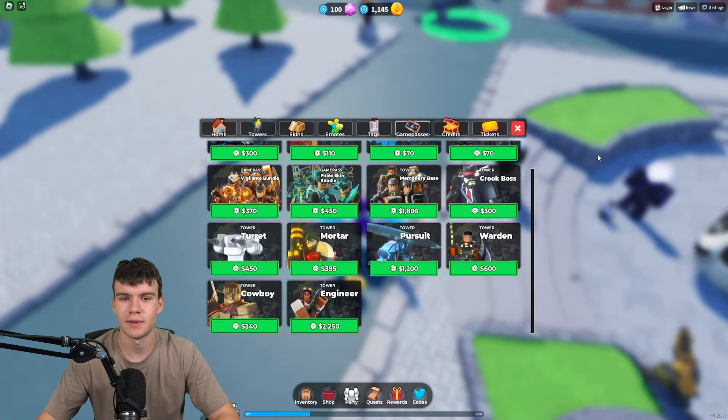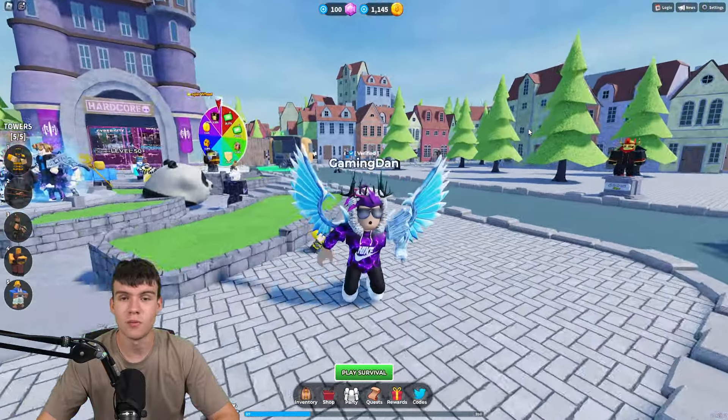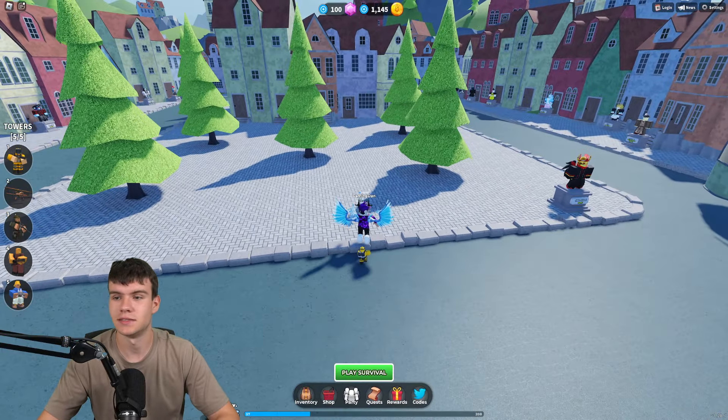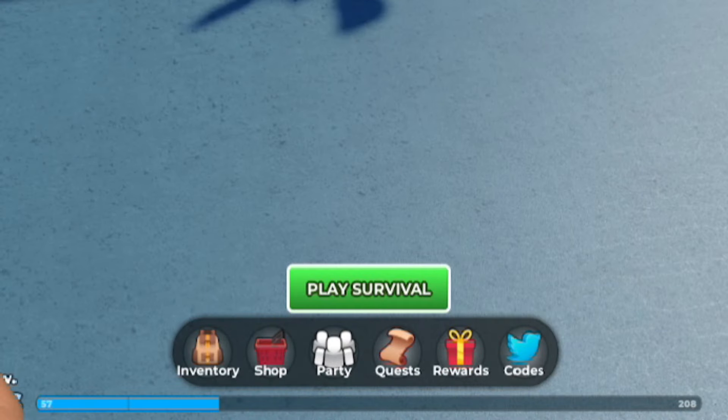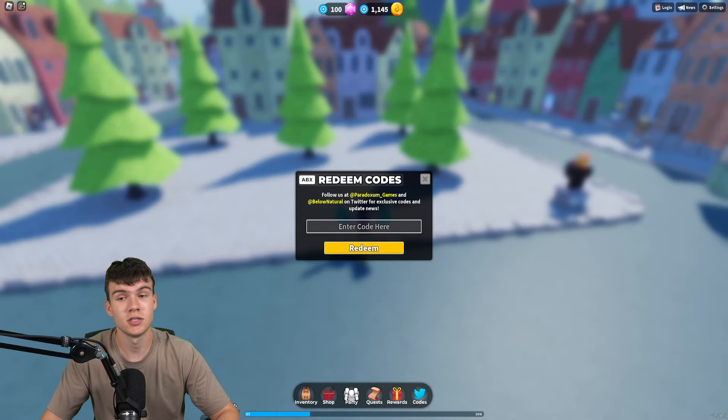We have so many working codes to redeem here inside Tower Defense Sim, so let's not wait any longer and redeem all the newest codes right now. If you don't know how to claim codes in Tower Defense Simulator, go to the bottom, click where it says 'Codes,' and type your codes in there. These are in no particular order.